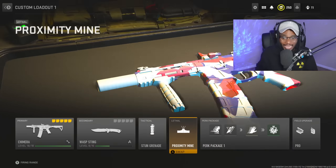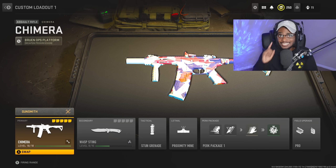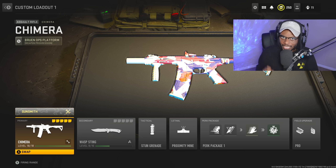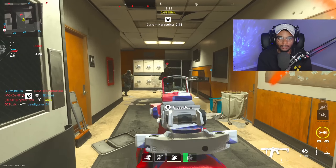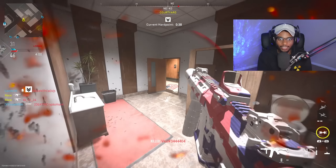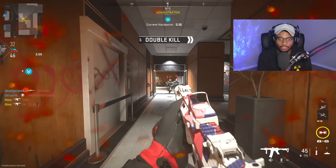Definitely give this class setup a try — it's a little bit different. You essentially have a seven-attachment Honey Badger build that can absolutely dominate. Let's get right into some MGB nuke gameplay. Alright, so we can do it with the COD Ghosts Honey Badger. So far, so good — ADS speed is fast as usual.